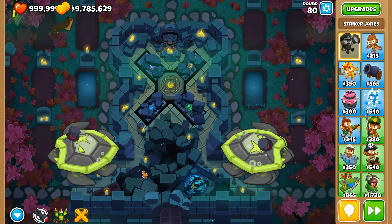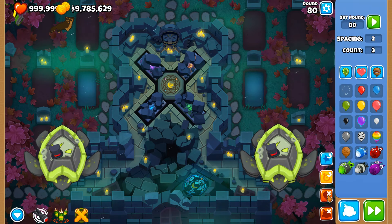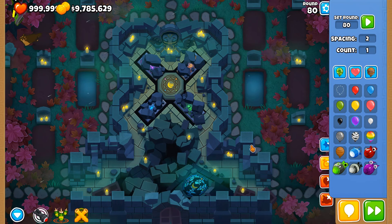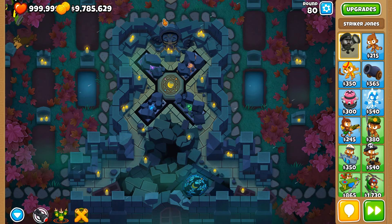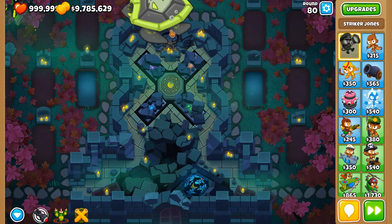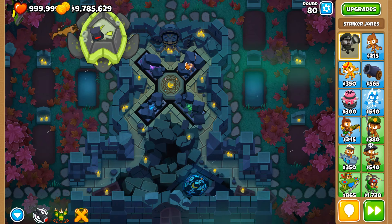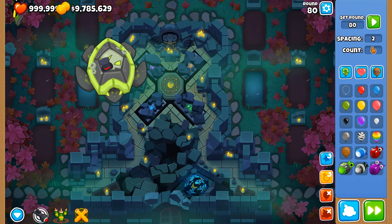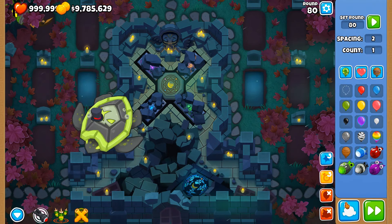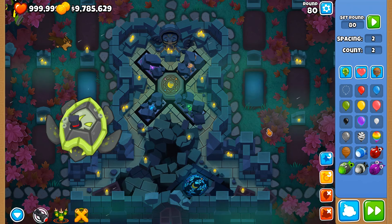So why is this the case? Why can Striker Jones hit these when he normally should not? Going back to one ZOMG, Striker Jones won't hit it at all — it just passes by. Why does it sometimes damage them and other times it doesn't? That's just really bizarre.